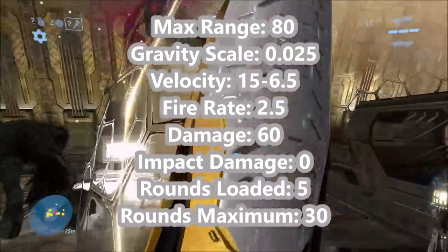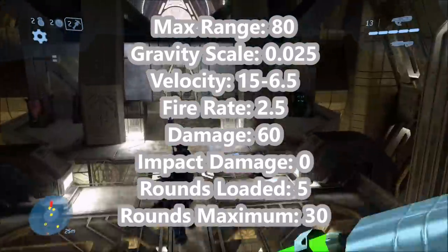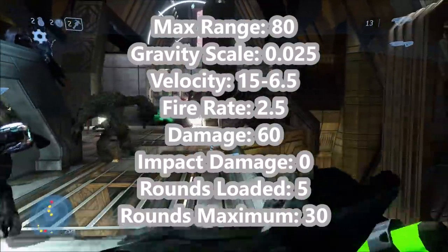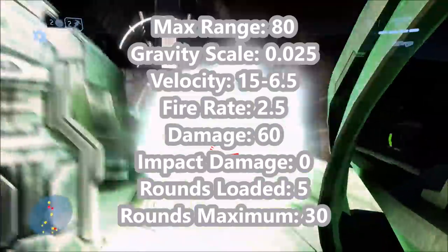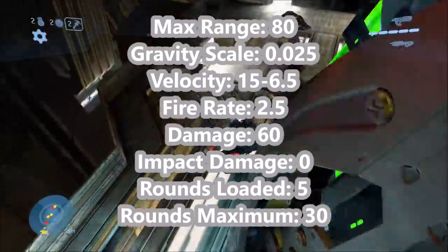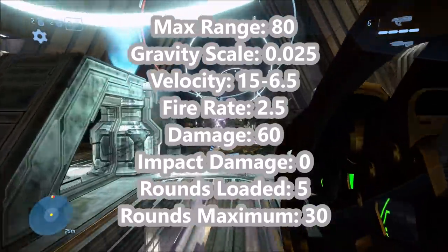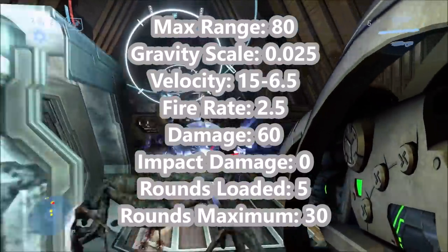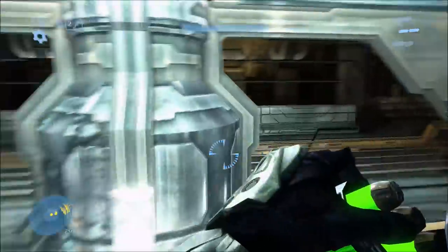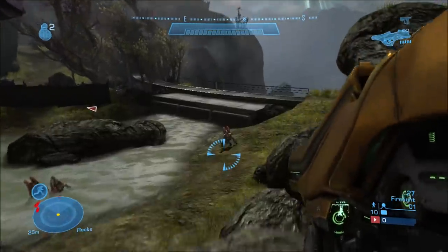There is no impact damage in Halo 3's fuel rod gun, so it only does 60 points of damage total. This is actually not too surprising because the rocket launcher was the same in one of the Halo games — either Halo 2 or 3 — which also had no impact damage. Everything else, including rounds loaded and maximum rounds, is the same as Halo 2.